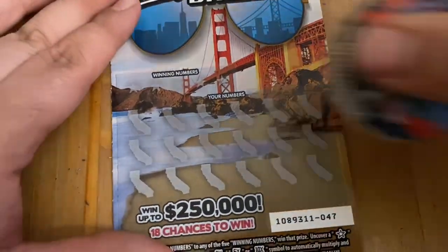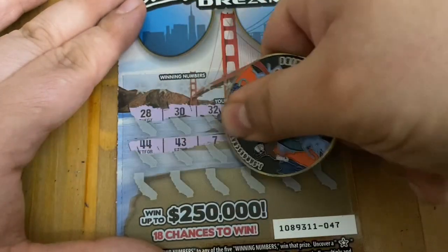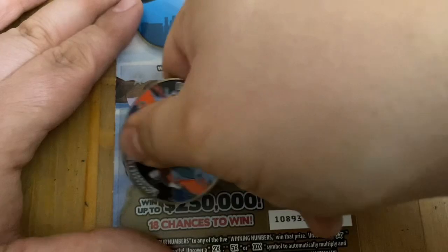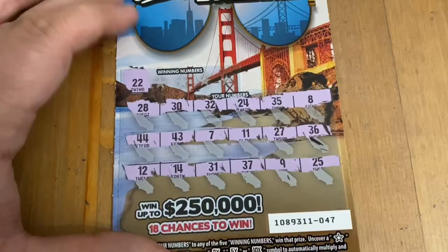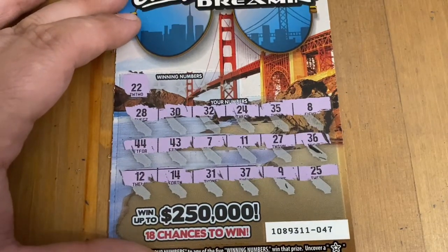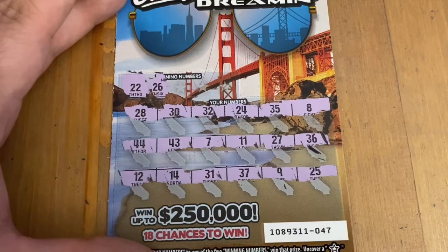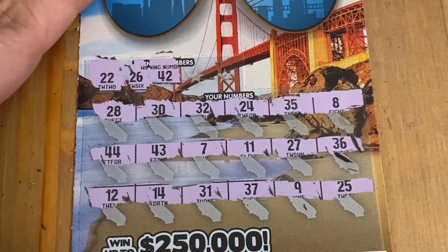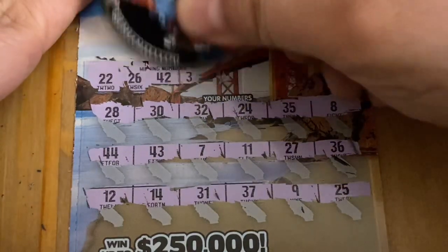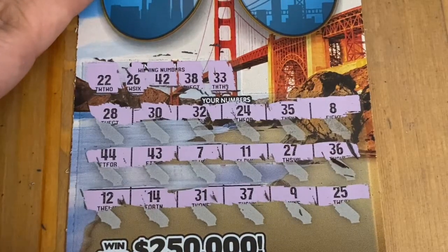Ticket 47 — let's see if we can get a special symbol today. 10 tickets, hoping to find one ticket with a special symbol. All numbers. A 22 — no match. 26 — nope. I'm just doing my $20 and $10 tickets a little bit longer and zooming a bit more on these $5 ones. 42 — nope. 38 — not there. And last chance on this ticket — 33. No win there. That's all right — we are even right now with what we've played.